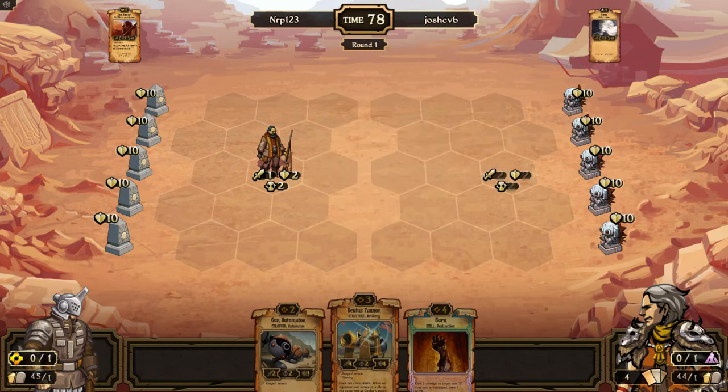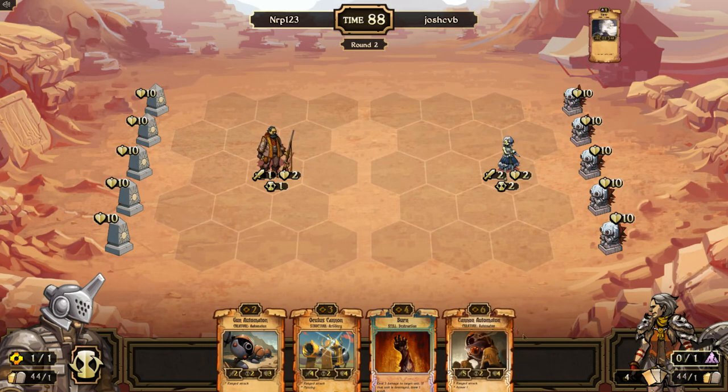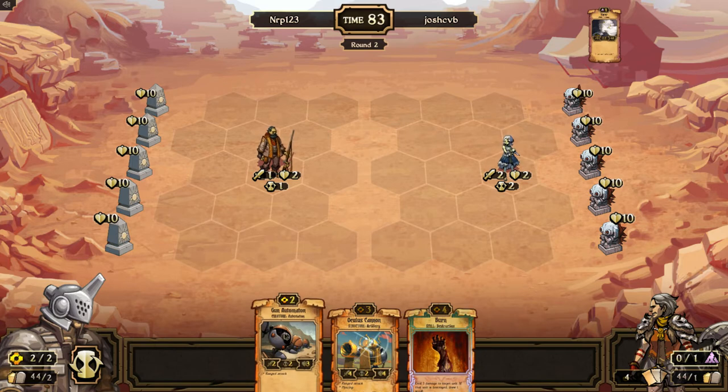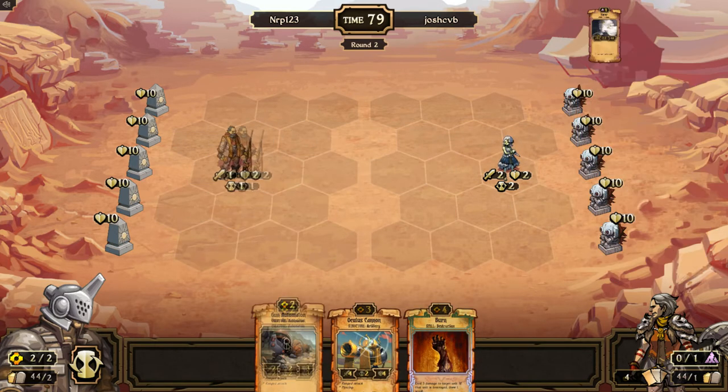Maybe a forge instead of the oculus cannon but it's still fine, because it looks like he's playing mono decay. I still like my curve going up here, so I'll go like this and put the gun on the baton just in front of him slightly.